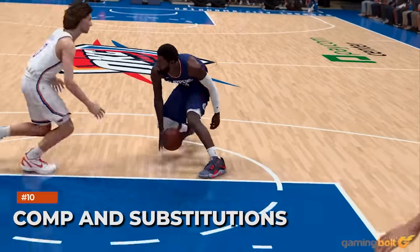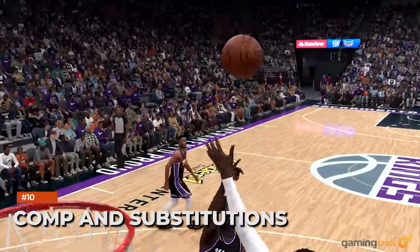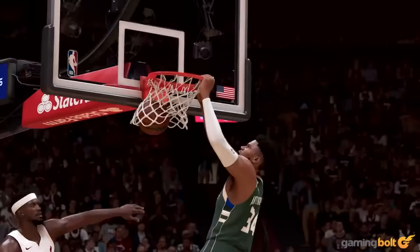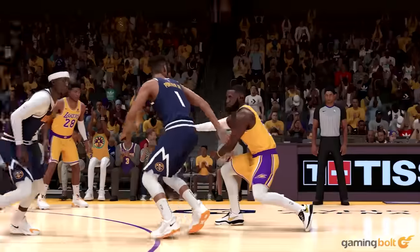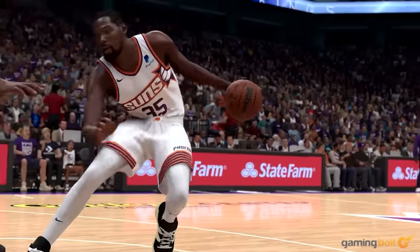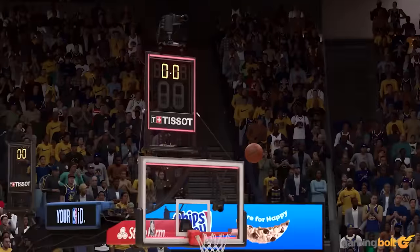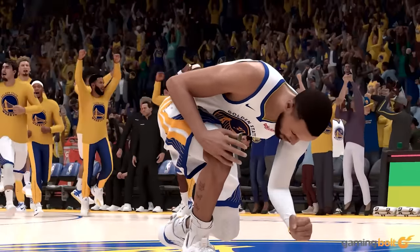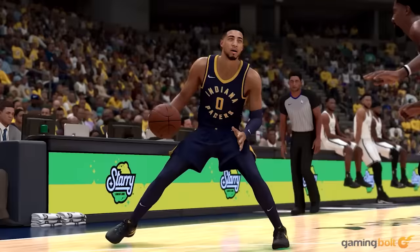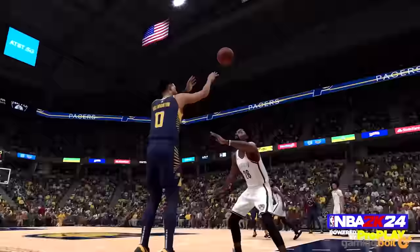Do you want full control over your AI teammates? A new freelance comp is available with no pass or cut actions, and Favorite Plays on standby. New Double Action Plays also allows for more combos. You also have new lineups and substitutions, with the AI now keeping scorers on the floor instead of subbing out all the players at the same time. Six main lineups are also supported, thus ensuring games remain more competitive.